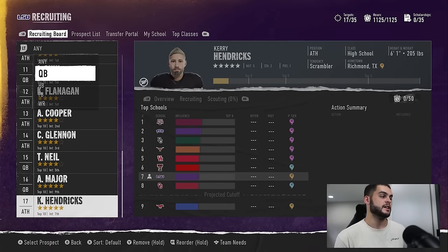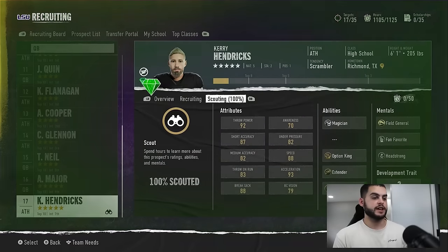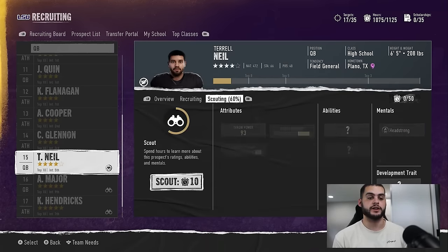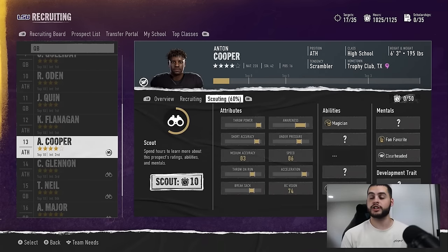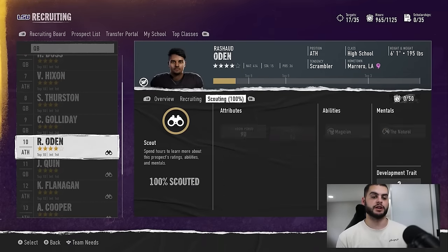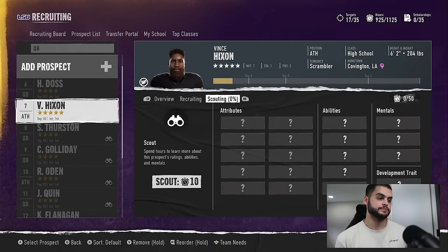Abilities still matter — they still matter. With the quarterback position especially, this is one I've noticed being very powerful. When you go to quarterback and start scouting, you'll see abilities on the right-hand bar. This guy has off-platform extender, option king, magician — a good mix of gold and silvers. Field general and headstrong — being able to make hot routes on the road — is so important, especially in online league.